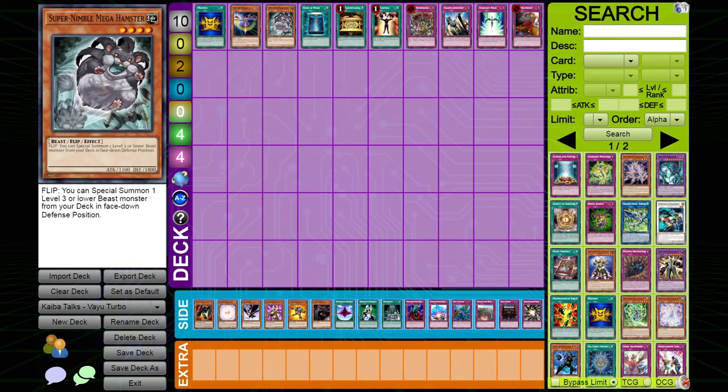Gold Sarcophagus: I main deck double Gold Sarcophagus in every Diva Hero list, but it can be too slow against Vayu Turbo. If you're playing two, you can take out one especially going second, because you can just die before getting to use it. There have been games where I went first, played Gold Sarcophagus, and died before two turns were over — never getting a chance to use the card.